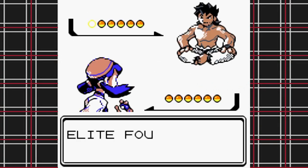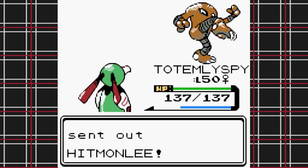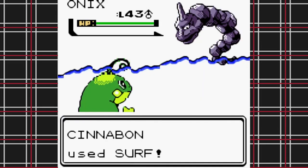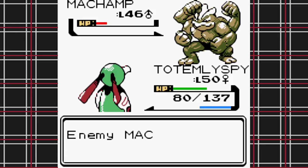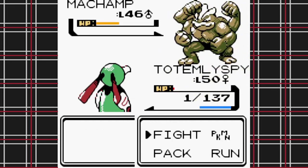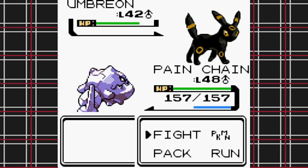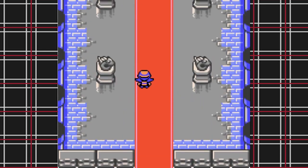Then it came time for Bruno. Half my team is still weak to Fighting, his Hitmonchan has moves super effective against everyone, and Totemly Spy is still 15 levels away from learning Psychic — plus most of his Pokemon have countermeasures against Flying types. I take out a few without too much issue but that Machamp is going to give me problems. It's a close call with Totemly Spy but I pull off the win without losing a single Pokemon. Karen's Umbreon gets kind of annoying with Sand Attacks, but after that her team is basically pushovers compared to Bruno — I'm not sweating this fight at all.